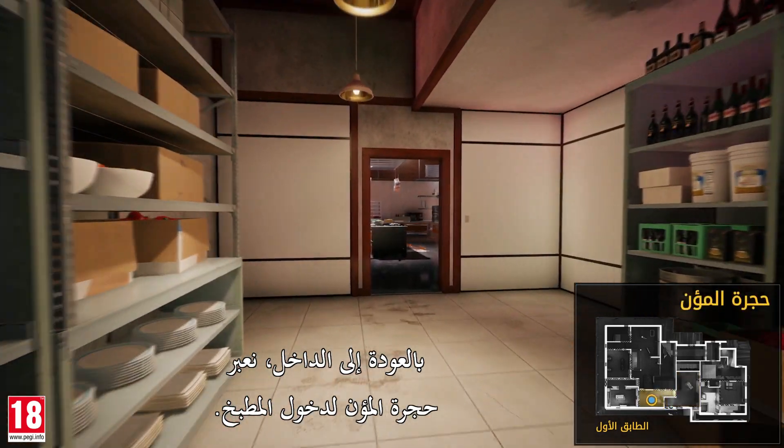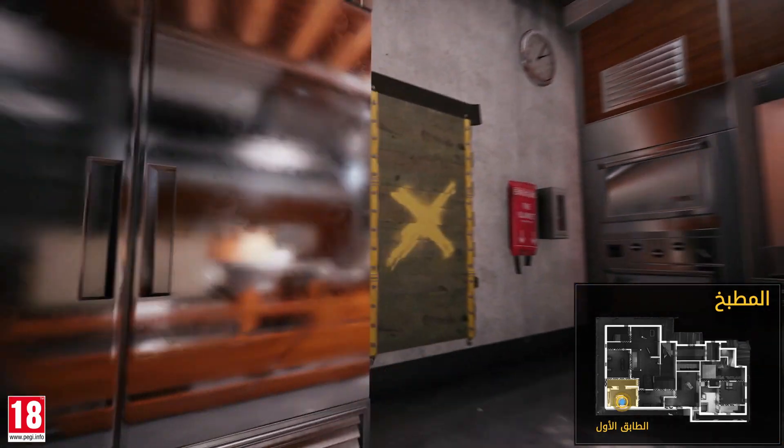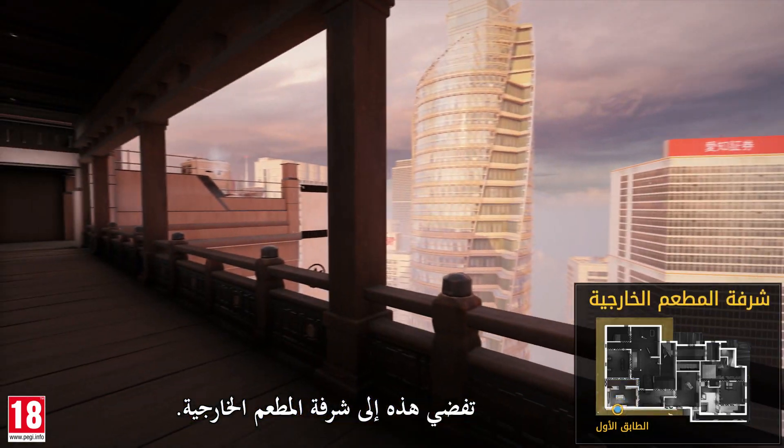Going back inside, we cross the pantry to enter the kitchen. Keep in mind that almost every window on this map leads to a balcony — this one here provides access to the restaurant balcony.